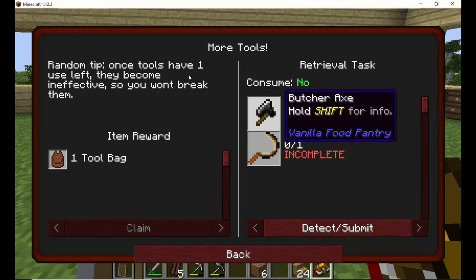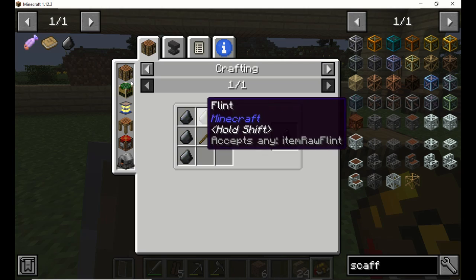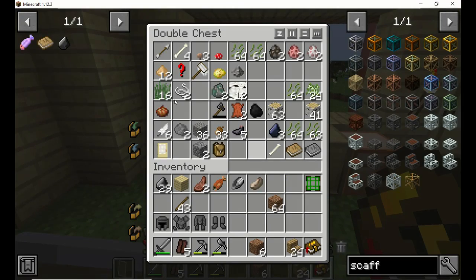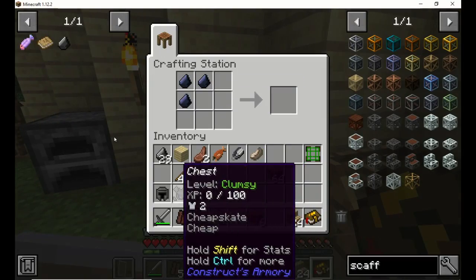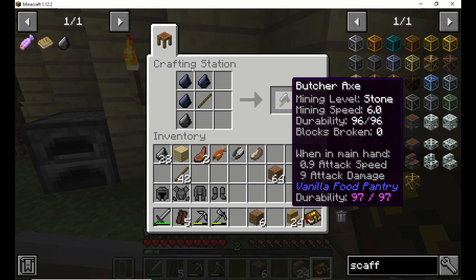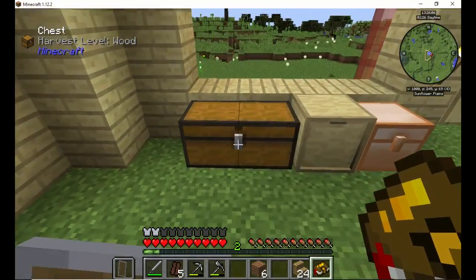There's more tools — the butcher axe, really easy: four flint and one stick. I found three red flint, so I might as well utilize them. I mean, you find red flint when you're digging up gravel. It has no real purpose other than — let's see, red flint — you can make arrows, a cutter with it, which almost everything you can use regular flint with too.